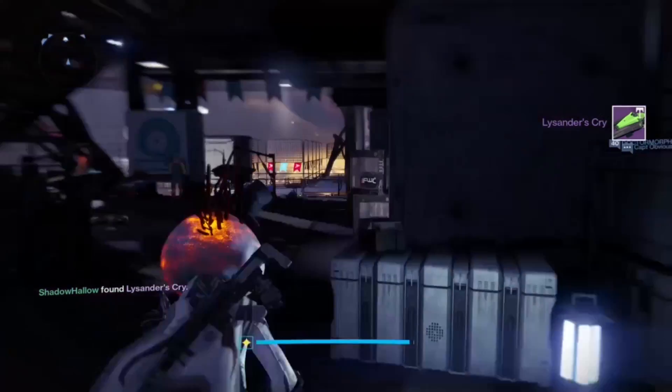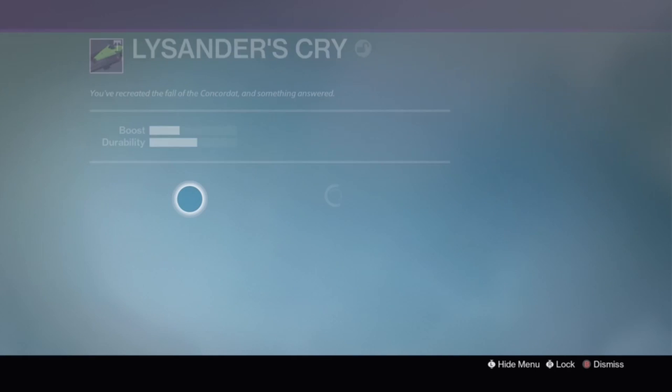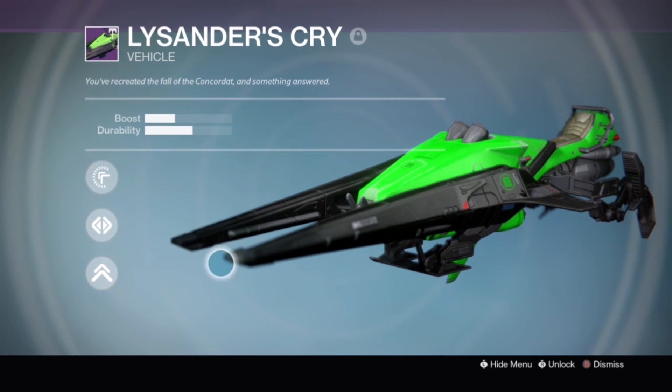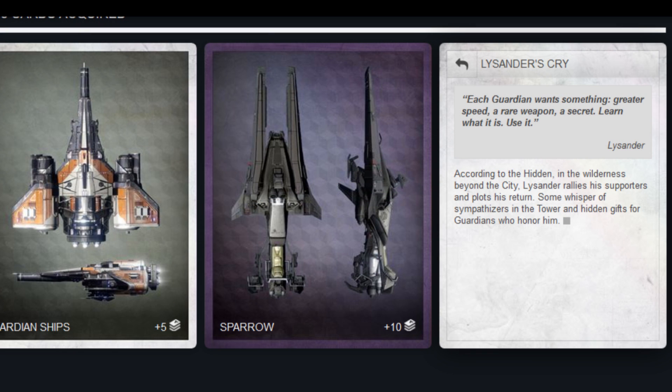Why is he crying, what did he do at Bannerfall, and why was he so special that he got his own sparrow inside this gift box? I went to Bungie.net and checked out the grimoire. If you go to the site and look under Guardian Vehicles, you'll see a sparrow card with Lysander's Cry. The description reads: 'Each guardian wants something greater — speed, a rare weapon, a secret. Learn what it is, use it.' That was a quote from Lysander. The description goes on: 'According to the hidden, in the wilderness beyond the city, Lysander rallies his supporters and plots his return. Some whisper of sympathizers in the tower and hidden gifts for guardians who honor him.'